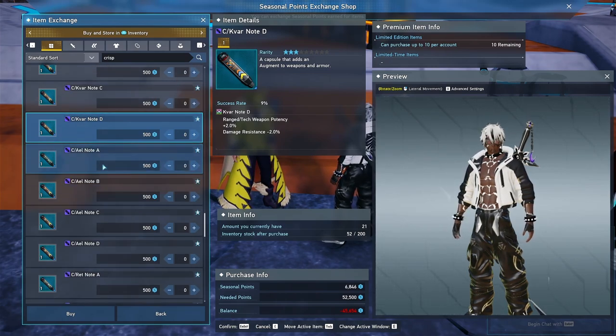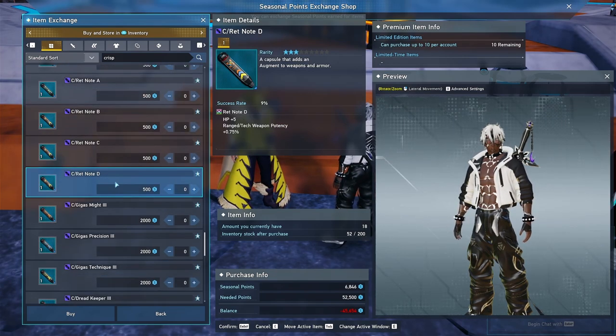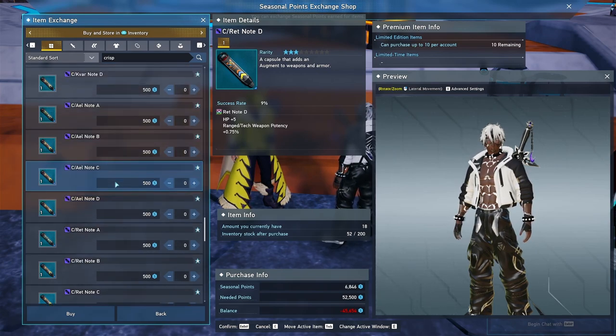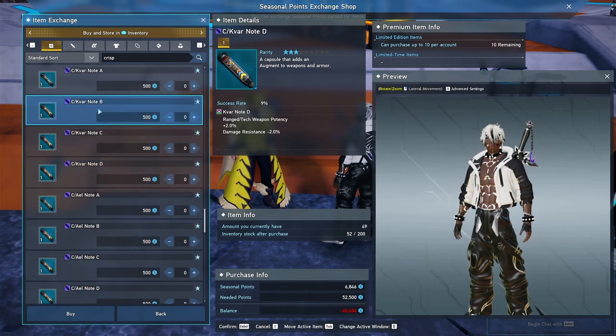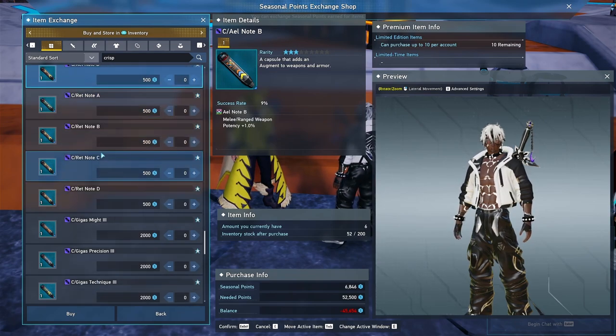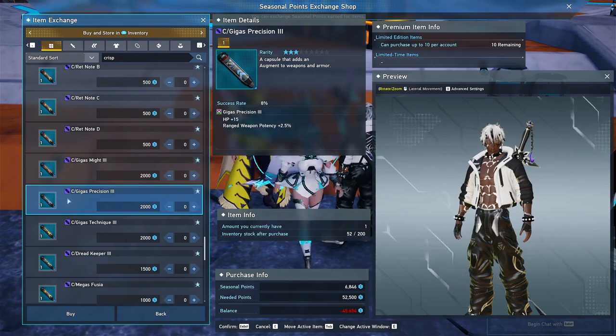I would highly recommend picking up every single note listed. All of the notes are very useful to an extent — they're useful for creating Dominas. I personally believe they're going to make a combination of all the Dominas, so I'd recommend picking them all up. If you don't think that's going to happen, you can skip the notes for now, but I feel like it's a good investment. It's 100% speculation though — we don't really have hard grounds for it.